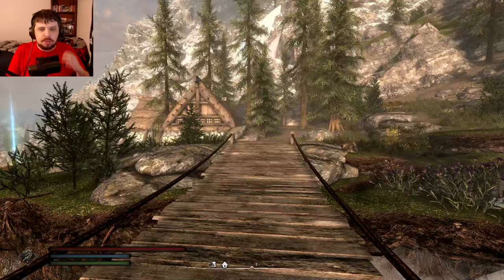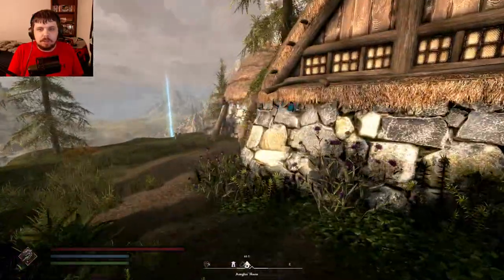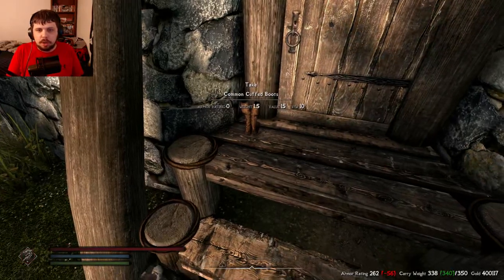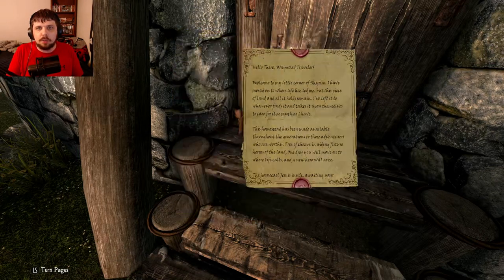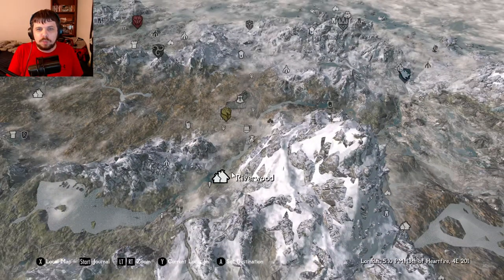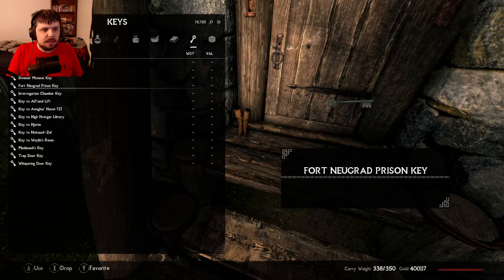But when you first get to the home, this is what it looks like — not upgraded at all. Once you get the key, which you will have to read a note — a note will be under the boots, which you can pick up and read. I'm not going to read it for the sake of brevity. The quickest way, if you haven't discovered Whiterun, is go to Riverwood and then a courier will come by and give you the home.